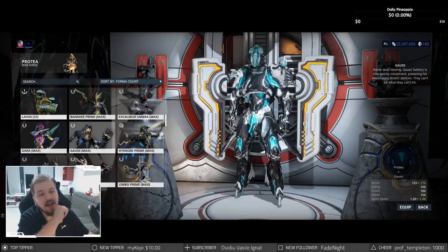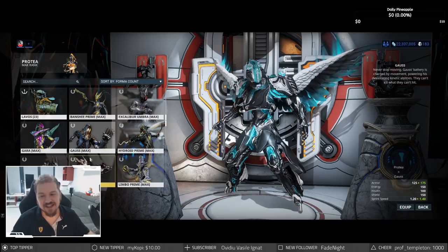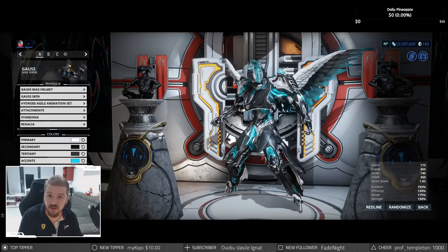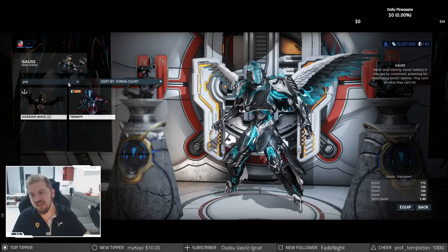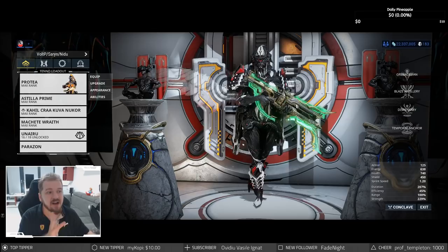Do you remember when I said Volt can go fast but there's one warframe that can go even faster? In more recent times the warframe that has been most successful from my point of view has to be Gauss. I love everything about this frame. If your fantasy is to go as fast as you possibly can, go with Gauss. The survivability is good, the damage is good, and the whole theme of the warframe just screams amazing. A close second in more recent times would be Protea — a more support-oriented warframe whose best ability has to be Dispensary.